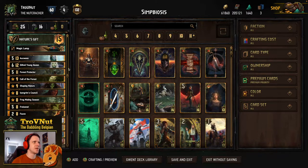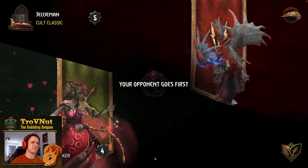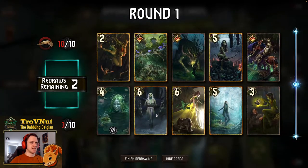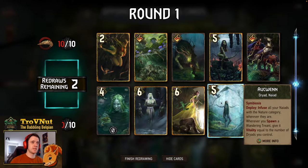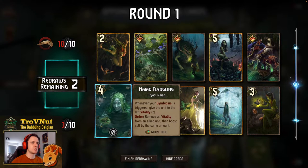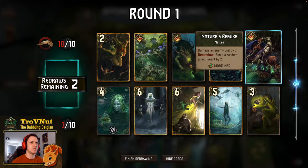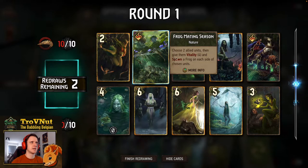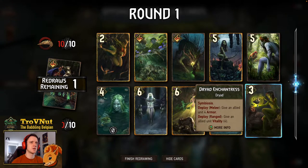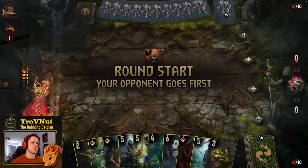First matchup is against Monsters — point slam versus point slam. We start with Ok'whin and Ethne in hand which is great, so our tutors can be spent on other things. We don't go first, so we can spend Ok'whin in round one. I don't think I need removal in the first round, and I'll leave Frog Mating Season for later. Going for a bunch of Naiads in round one; I could lock something but it's probably not that useful right now.